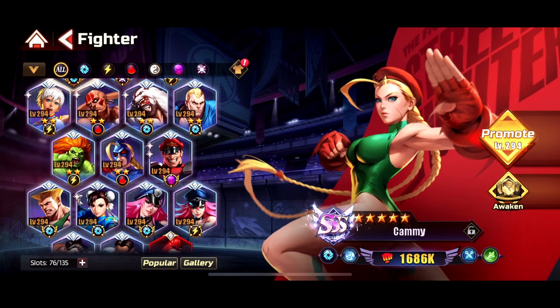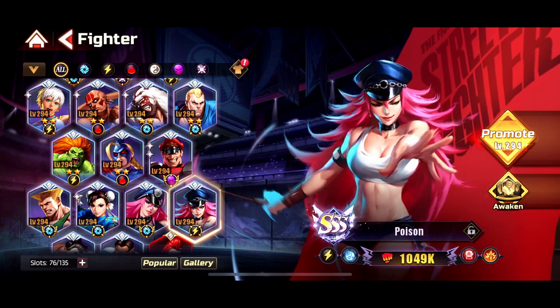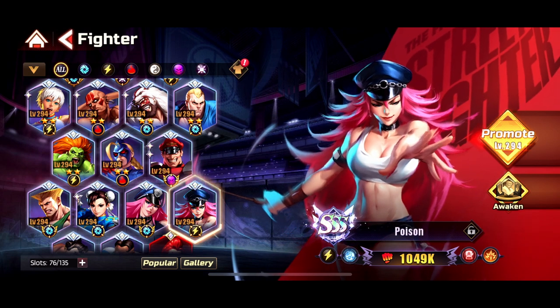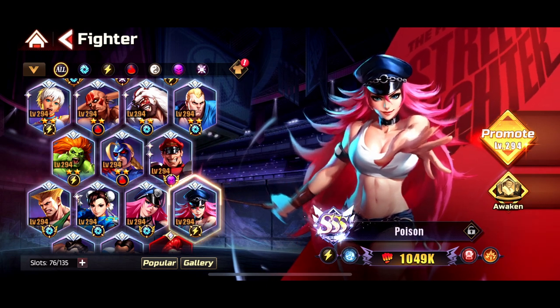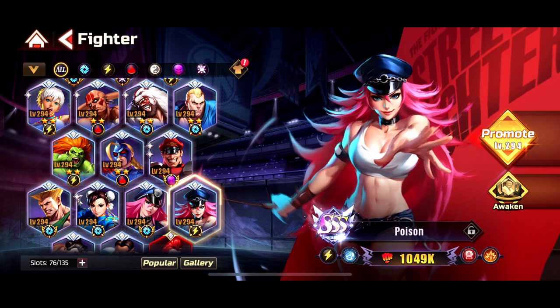Poison is one of the best characters for me in the game — I love her so much personally, she's my favorite character in the game. She also deals AOE, she silences, she deals incredible damage, she scales a lot, and she helps massively. And she has a cheeky way to cheat damage when she jumps back when she starts her combo.